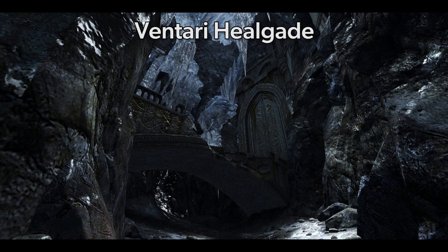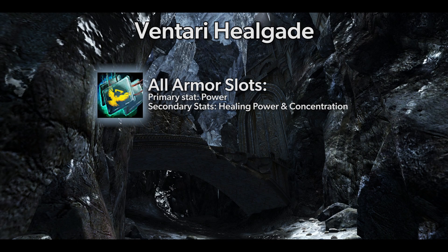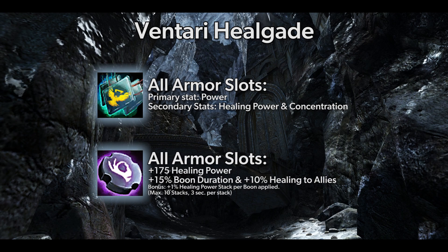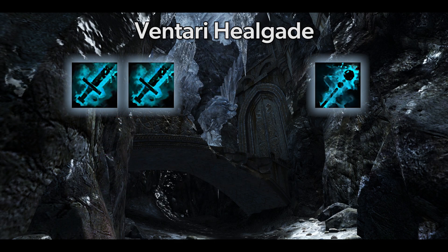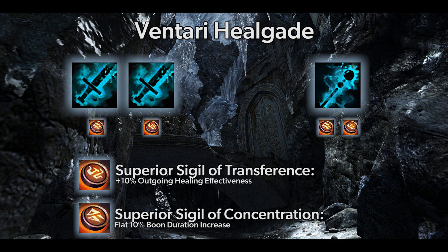Now let's move onto the Healing variant. For Ventari Renegade, you will want to use Full Harrier's armor, weapons, and trinkets with Rune of the Monk for the 15% boon duration as well as massive outgoing healing bonuses. For your weapons, you will be using Dual Swords with a Staff Swap, with both weapon sets using Concentration Sigil for the 10% boon duration as well as Sigil of Transference for a flat 10% healing bonus to allies.